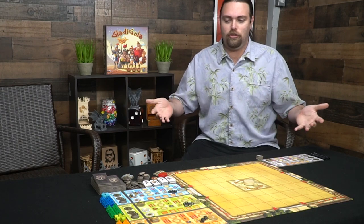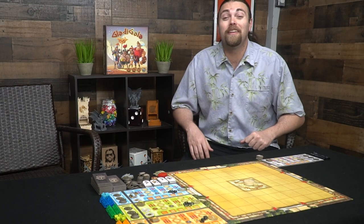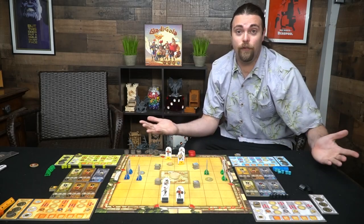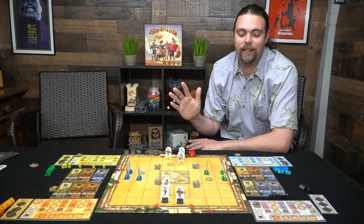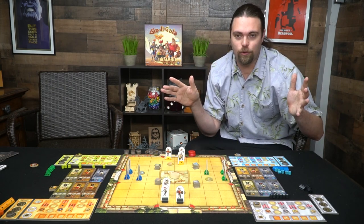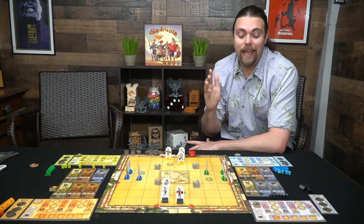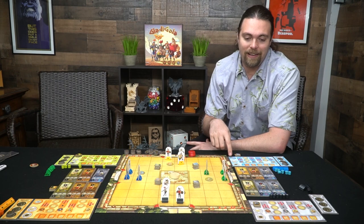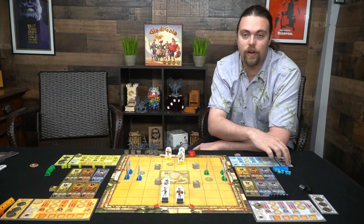That's pretty much what you get in the game — quite a lot of stuff included. Let's take it down below and I'll show you a game and explain how a round works. Here we have Gladi Gala set up for four players. I'll explain setup now. Because it's such a big game I couldn't get a good top-down shot, but hopefully some images will help.